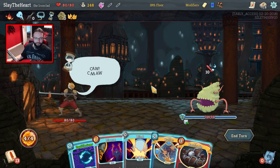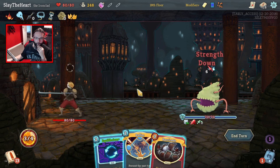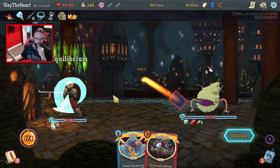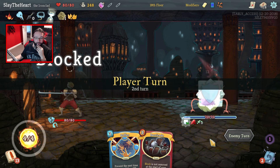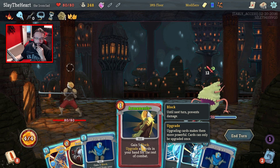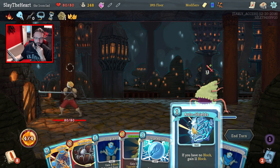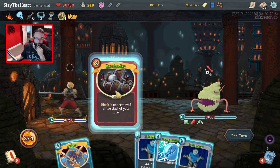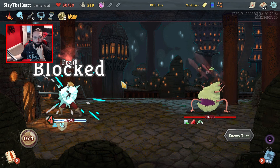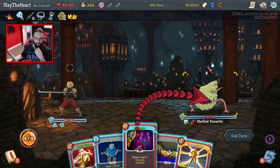The disarm is kind of hard counter to you. So we don't take damage — I think you just Equilibrium this turn. Then hopefully we can get another disarm. You're not auto-attacking — god damn it. This makes the Barricade cheaper. I want to do this first, then that, then that — and we're not taking damage. My entire plan is to get through this all by taking no damage. Do you think it's possible?